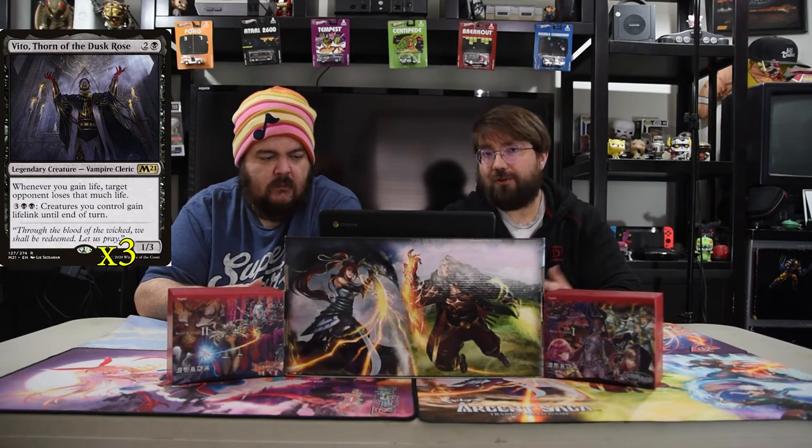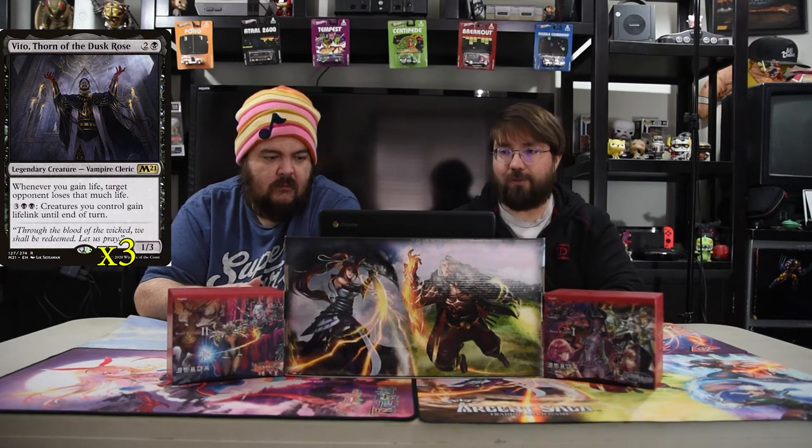Of course, we have Vito, Thorn of the Dusk Rose. It's two and a black, 1/3. Whenever you gain life, target opponent loses that much life. And then you can pay two black and three — all creatures you control have lifelink. So just swing in and do so much damage no matter what.